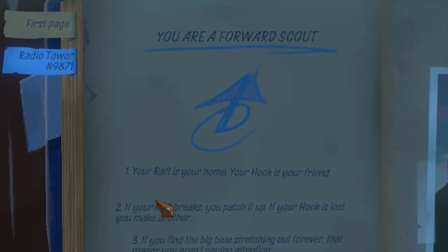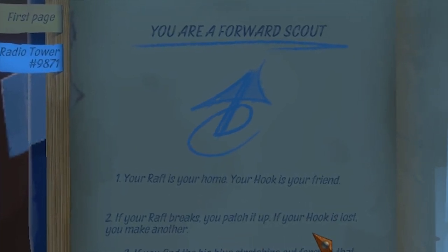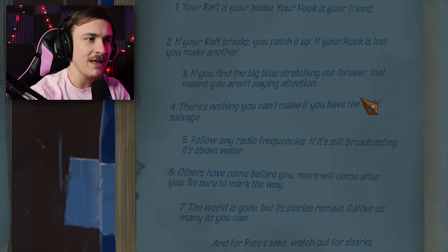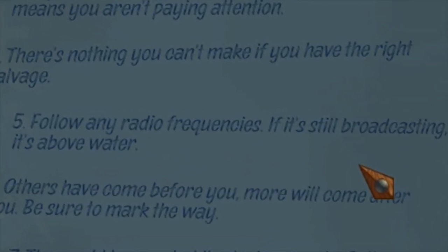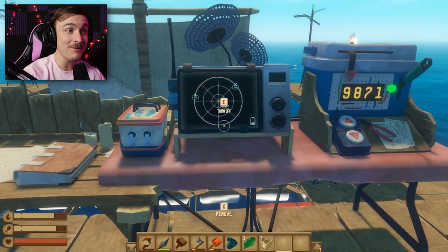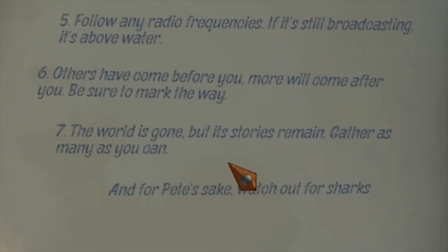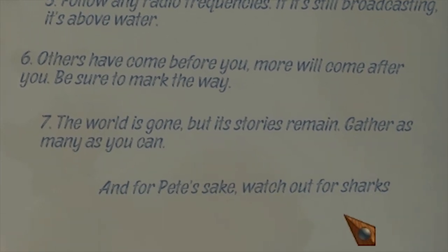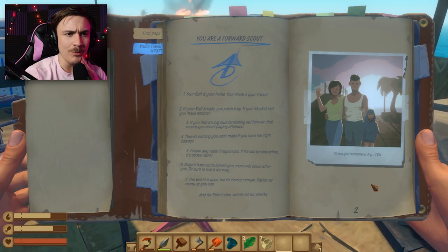Reading the story note: 'You are a forward scout. Your raft is your home, your hook is your friend. If your raft breaks, you patch it up. If your hook is lost, you make another. Follow any radio frequencies — if it's still broadcasting, it's above water.' So all these landmarks on the receiver are above water and we can actually go to them and explore. 'The world is gone but its stories remain. Gather as many as you can, and for Pete's sake, watch out for sharks.'